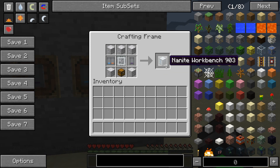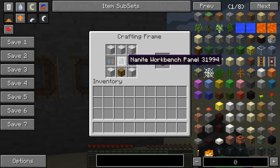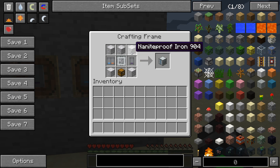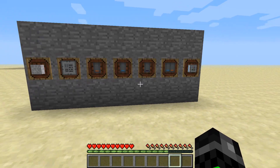To make the nanite workbench you use everything you've made plus a chest: 1 nanite combined reservoir, 1 nanite workbench panel, 1 nanite reservoir, combined with 5 nanite proof iron blocks and a chest.